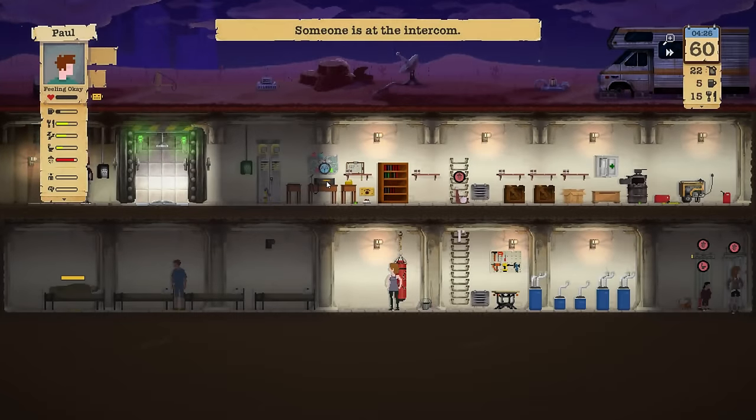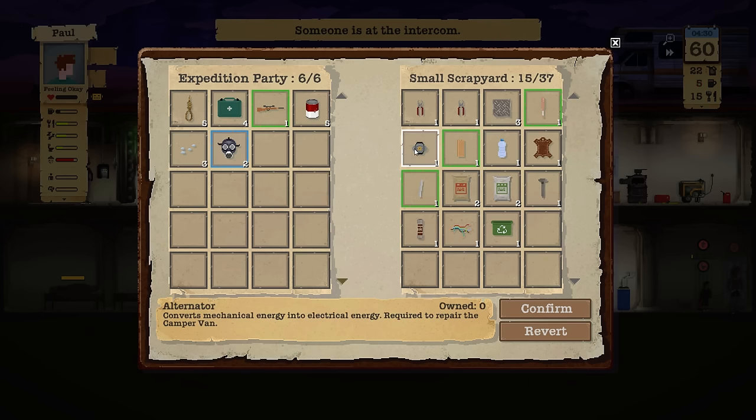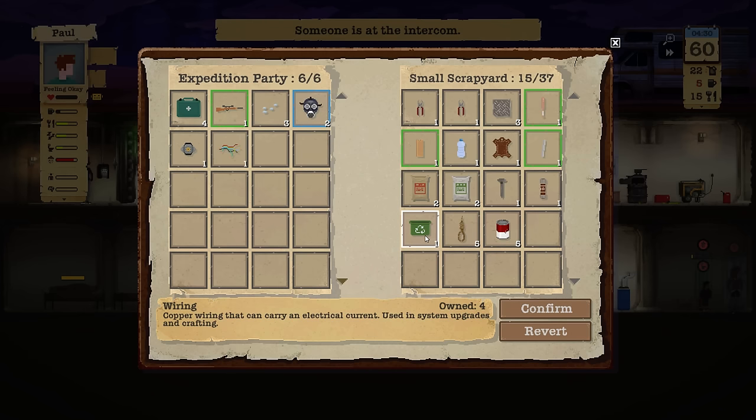She definitely needs to come home — I think we should end the transmission now. That's good, we can stack this. An alternator — oh yes! I'm going to leave behind so much rope for an alternator, but the alternator is definitely worth it. I also want the wiring and the baseball bat — really want the wiring. Well, we're going to eat her.